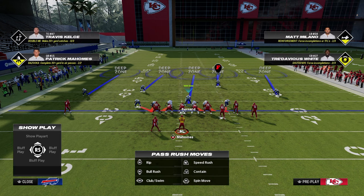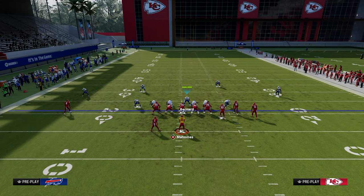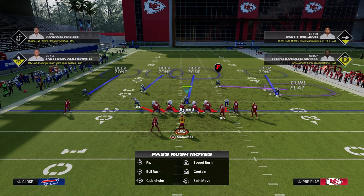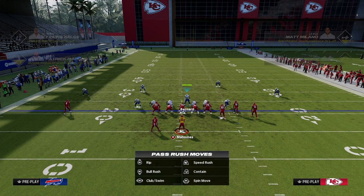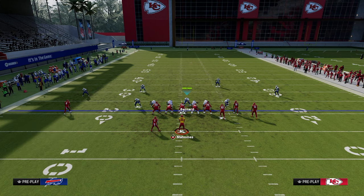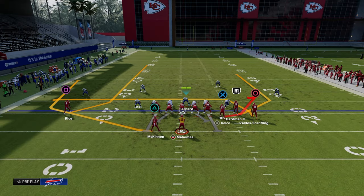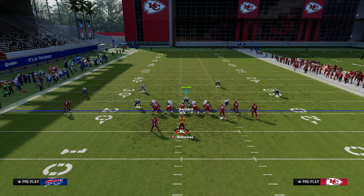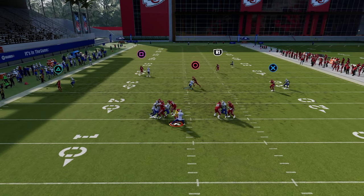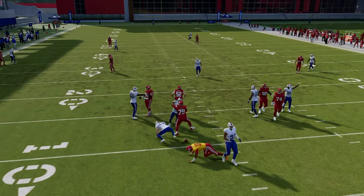Another option: blitz the linebacker on the right side, take that safety and put them in a purple, shade down, and half the deep guy. Now you've got an inverted cover two to the right, which does a really good job taking away a lot of stuff. If they run a Y-curl setup, you go to the streak and bait back in.